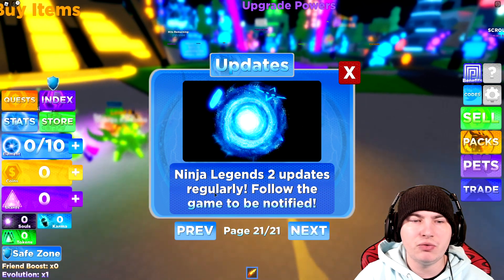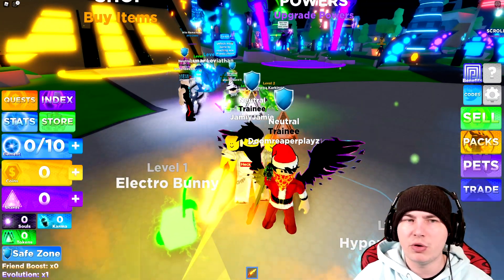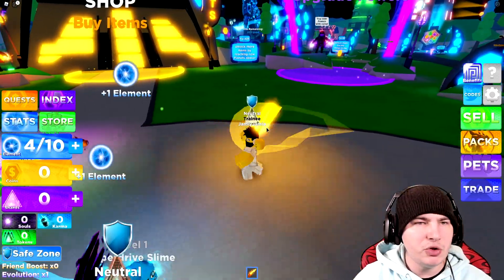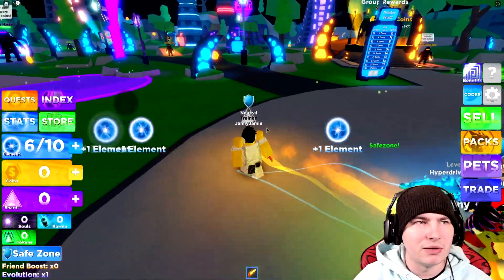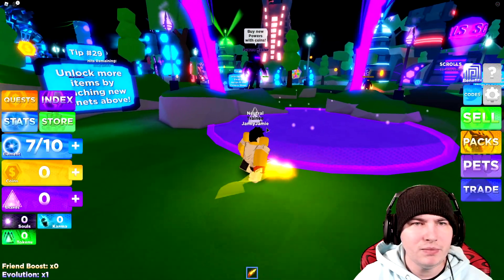Interesting, because every other game's parkour is very easy. As long as you time your jumps, you don't really need the maximum — it's very easy in other games. Chests give huge rewards. Meditate on the volcano to gain shards. Only Volcano Master can meditate there. Training areas give multiplier boost — you must own the required evolution to use them. Ninja Legends 2 updates regularly. Follow the game to be notified. But if you guys want to see more of this gameplay, let me know in the comments down below.